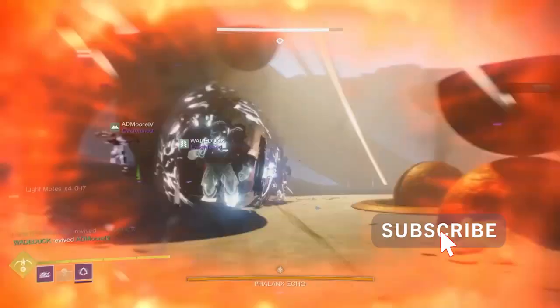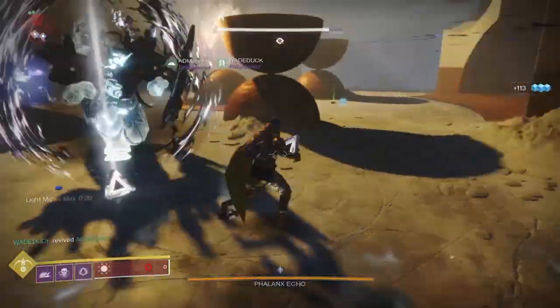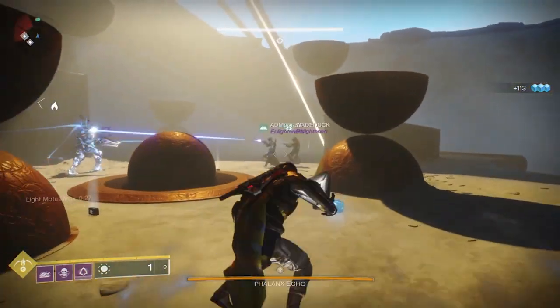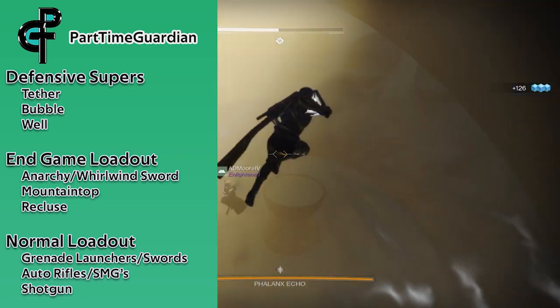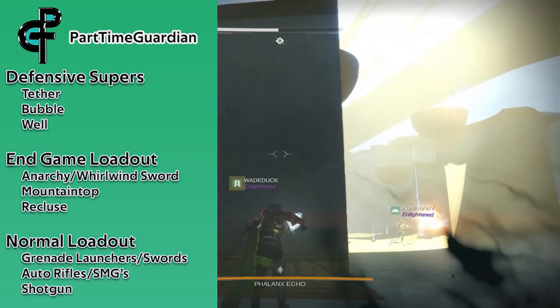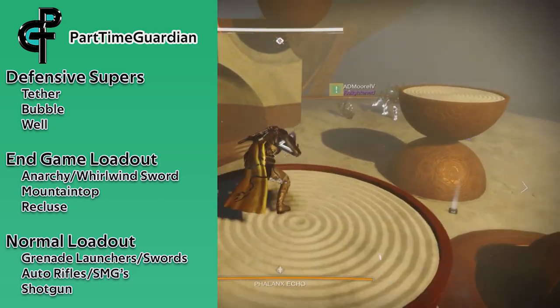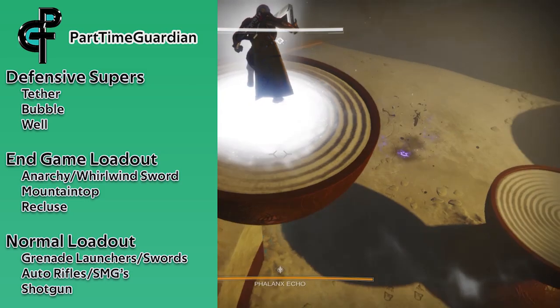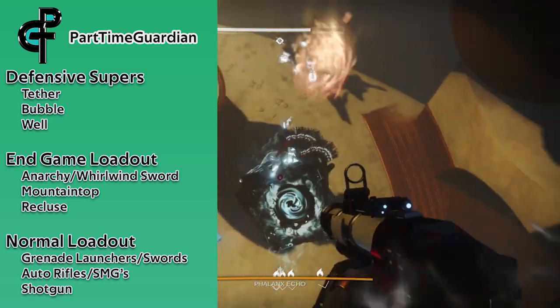This encounter is similar to the first — you gather dark and light motes, cleanse four plates (two light and two dark), and then you can DPS the boss. Sounds really simple, right? Loadouts for this encounter can vary, but for boss damage, a good whirlwind sword could be helpful with a bubble, because he's going to be in a center area, so you can really take him out pretty quickly that way. Also, grenade launchers like Anarchy and Mountaintop are incredible and make quick work of bosses in most of the dungeon.